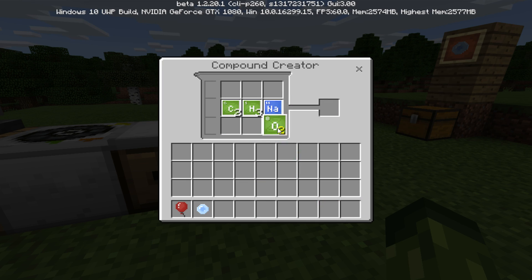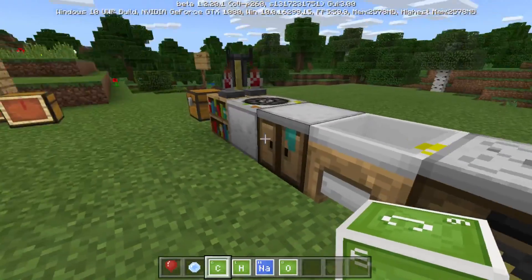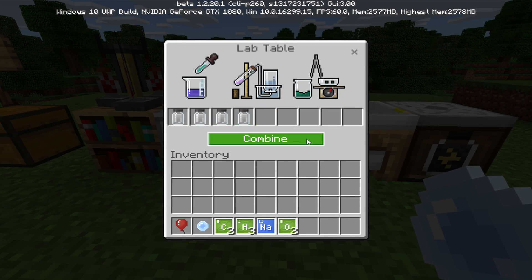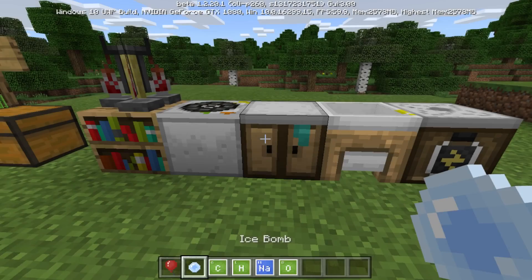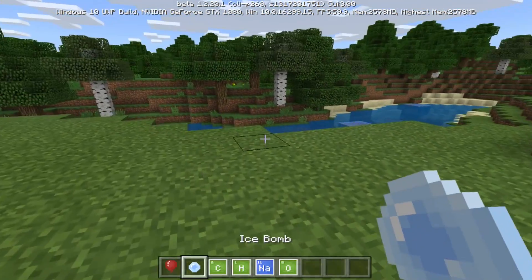We need one sodium and two of these to create the sodium compound. You need four of these specifically in order to create this. So once you've got four of them, they then go in here — one, two, three, and four. You'll know you've done it correctly because these things start to move. If they don't move, you're more than likely going to cause an explosion. If I just hit combine now, as you guys can see, it pops out the ice bomb.